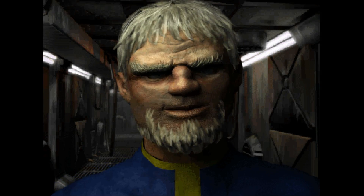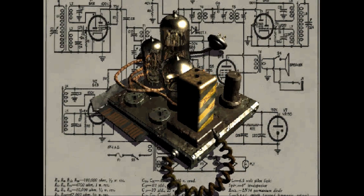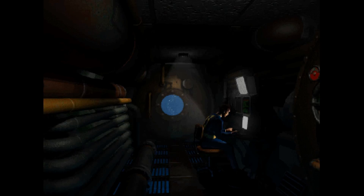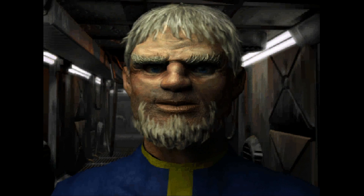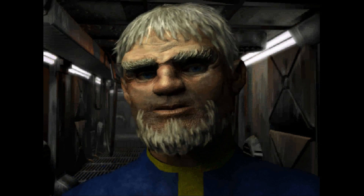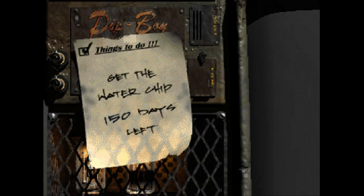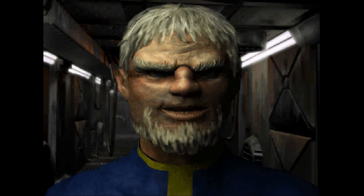The vault overseer explains: the controller chip for the water purification system has given up the ghost. They can't make another one and the process is too complicated for a workaround. Simply put, they're running out of drinking water — no water, no vault. You need to go find another controller chip. They estimate four to five months before the vault runs out. They've marked the map with the location of another vault as a starting point.